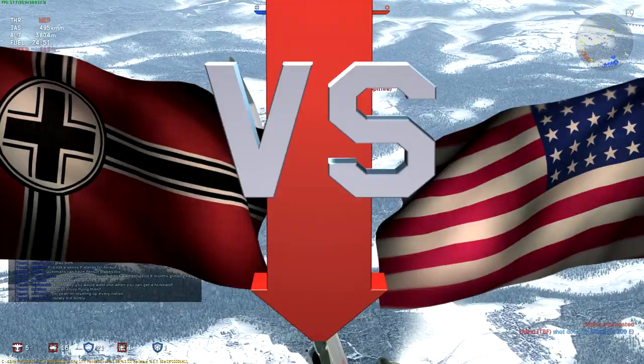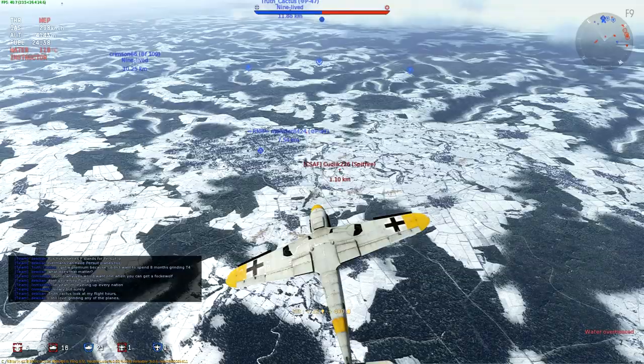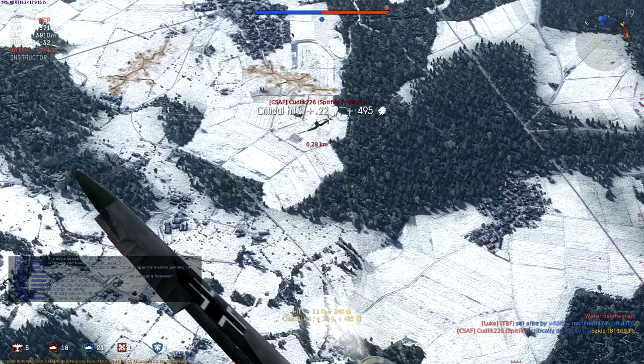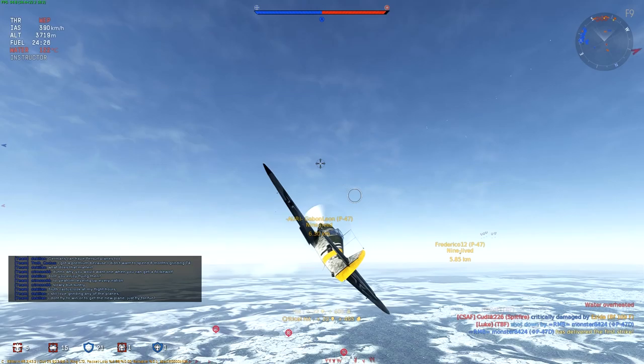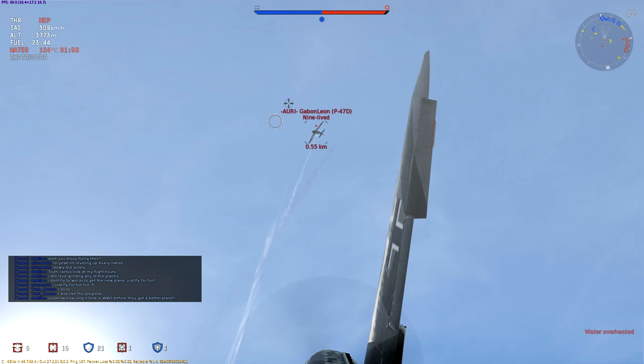We're in our comfort zone going up against King Cobras, Thunderbolts, and Corsairs. We can deal with them easily both using boom-and-zoom tactics and dogfighting. These battles are best fought with maximum energy preservation, keeping the throttle on as much as possible and rarely using the flaps. All excess speed should be turned into height before returning to battle. Put simply, all battles against American planes should be fought vertically. The only opponent capable of outperforming us in a dogfight is the Hellcat, which we'll encounter from time to time.